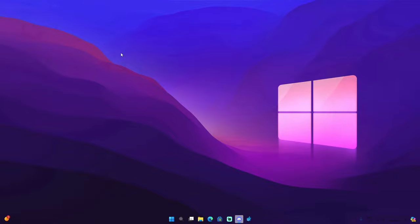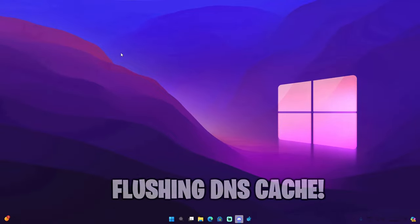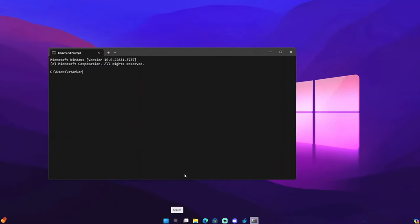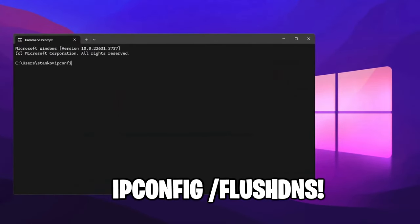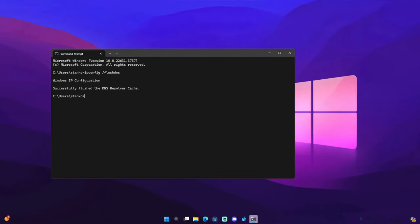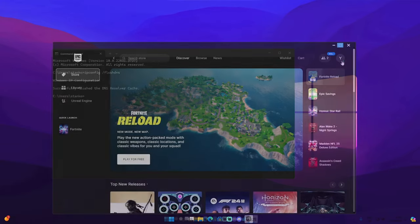Another thing I don't want to forget is flushing your DNS cache. Open Command Prompt again and type 'ipconfig /flushdns'. This is completely safe — it's not going to harm your PC whatsoever.